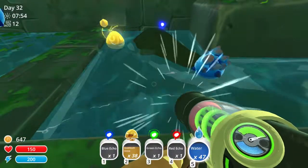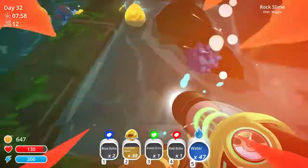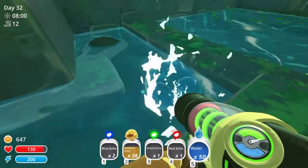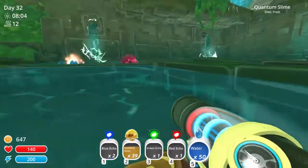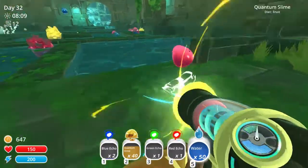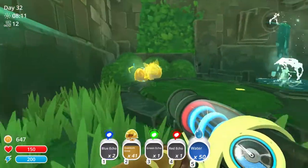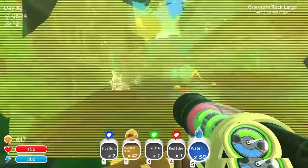Looks like another blue echo — I'll go ahead and take that. I don't want you, little rock slime, go away. I will take you though. I'll take this little guy that's about to explode. We'll go that way.